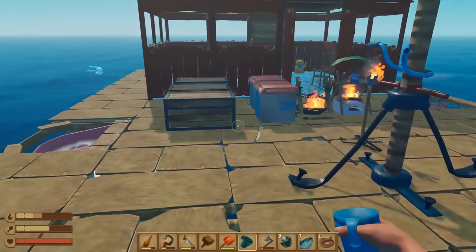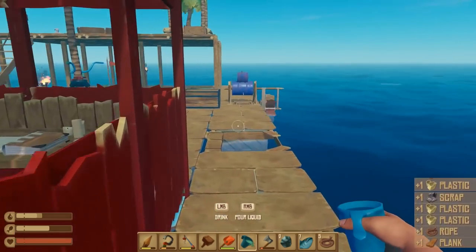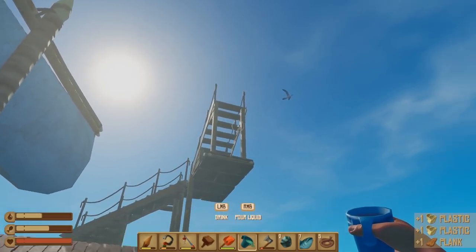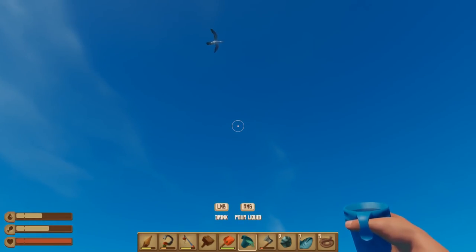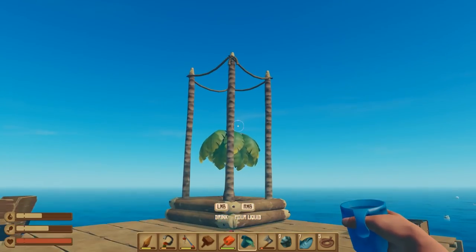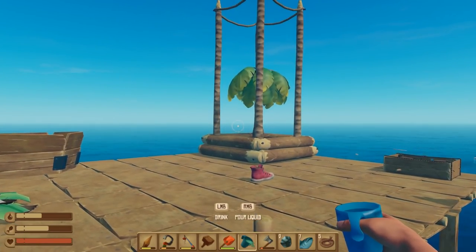The advanced water purifier does not actually need any fuel at all to work, but the advanced grill does. But it does mean you can cook more than one thing at a time. The seagull's on the move — oh, there's another one. It's a double gull situation. Keep away from my tree! I feel like I'll be making more than one tree — we'll have coconuts for days, and lots of wood.